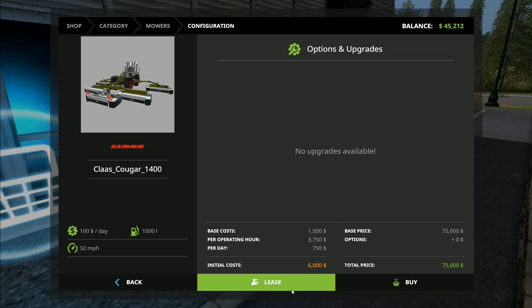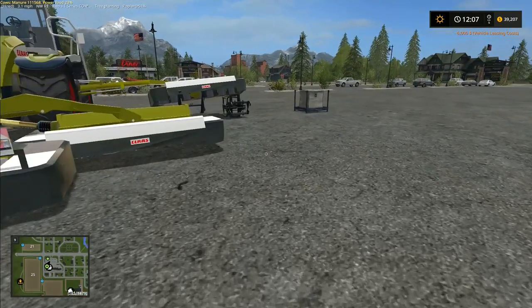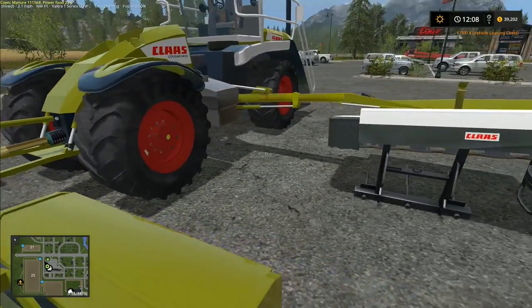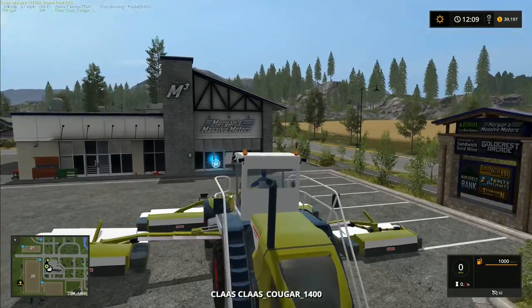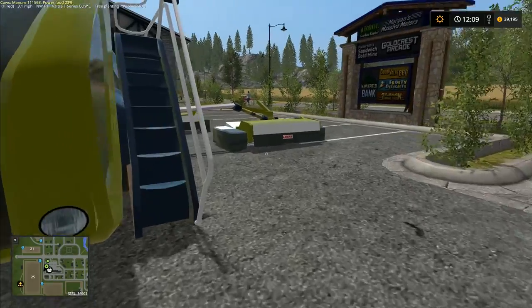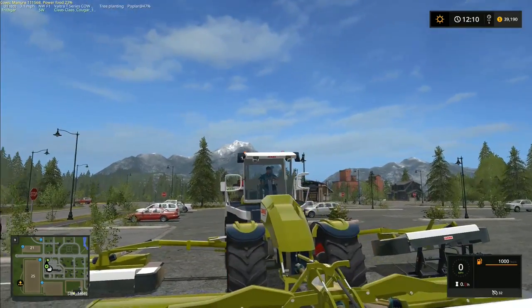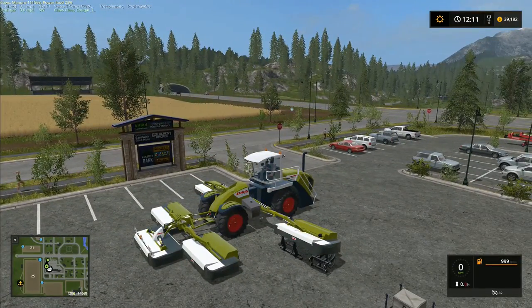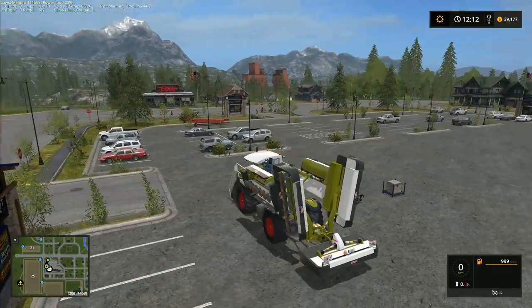It doesn't give you much other information. We can lease it for 6,000 dollars — we're going to lease this one. Now this mod has been converted directly from FS11, I believe. I've spent ages trying to hunt down the original link; I found one for FS11 but haven't found any sign of a conversion. You've got to get to the very back of it to get into it — you've got to go up the steps. This is the Claas Cougar. I did test it, but we'll see. Switch it on — it sounds okay. Let's try folding it up; it should actually turn the cab around as it folds up. There we go — the cab spins around like that.